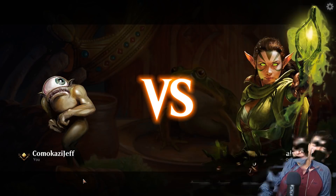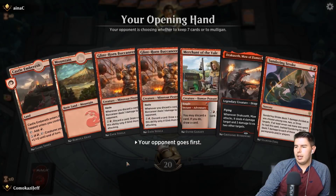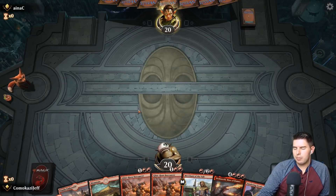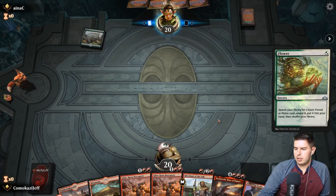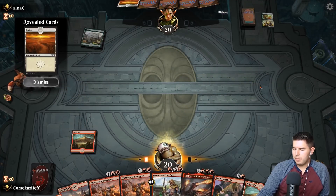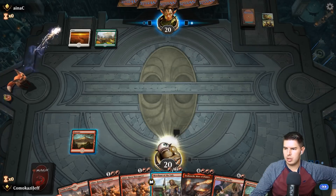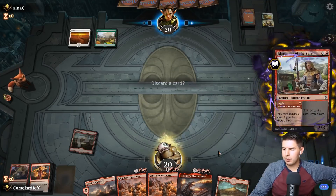Up against Azorius — guys I'm having the hardest time pronouncing things today. We have to mulligan — no red mana. We can keep this new hand. If we draw into the right stuff this is actually pretty great. Drop Glint Horn Buccaneer, pass the turn. Sometimes I do like double Glint Horn Buccaneer even over Iron Crag. We get some card draw, we get to dig for land and something bigger.